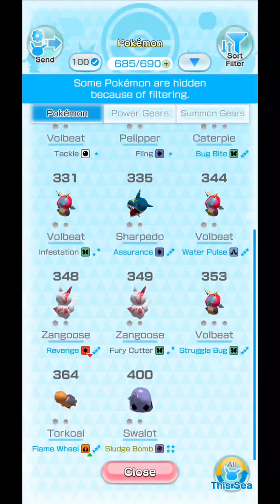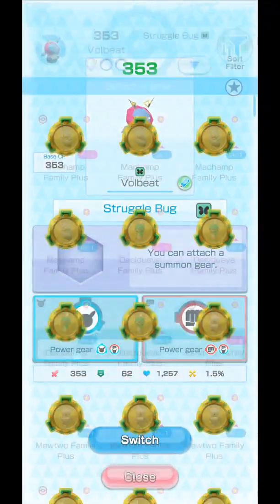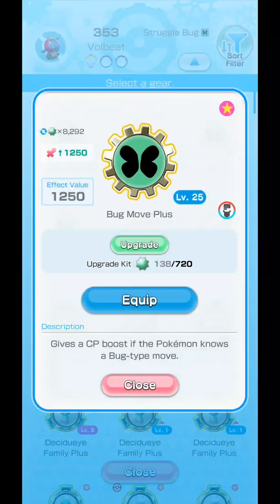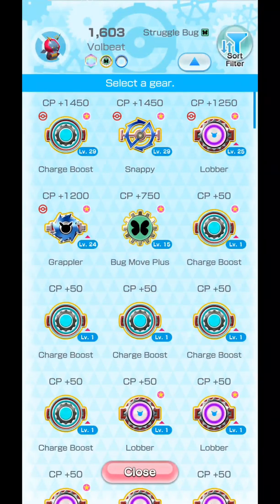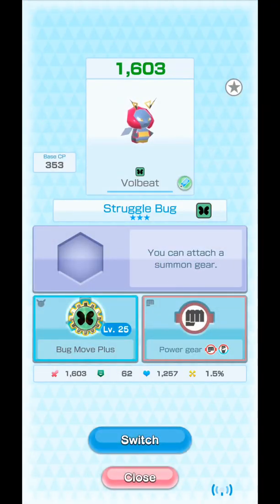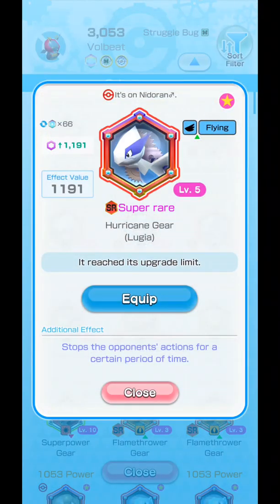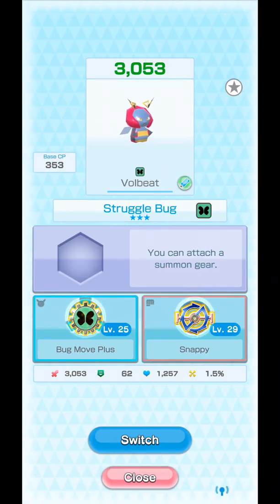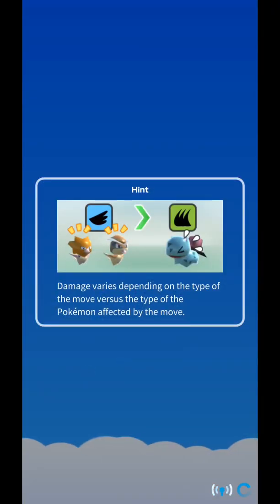We're still using — or rather we might switch Pokemon. We probably should switch. Let's use this Volbeat. Just give him random equipment to make him stronger, and equip with Hurricane Gear. And with that said, we are ready to take on Metapod.